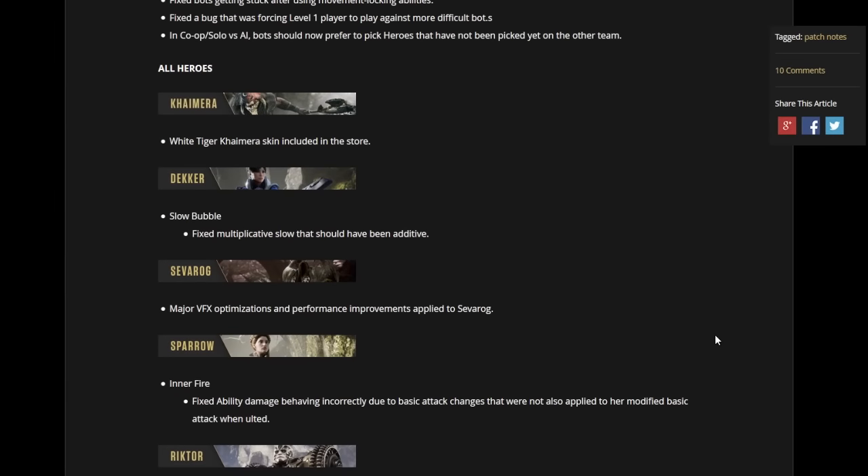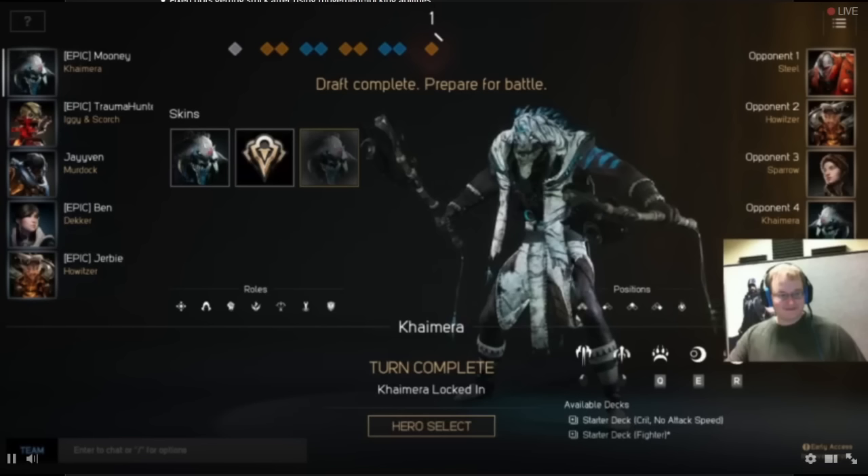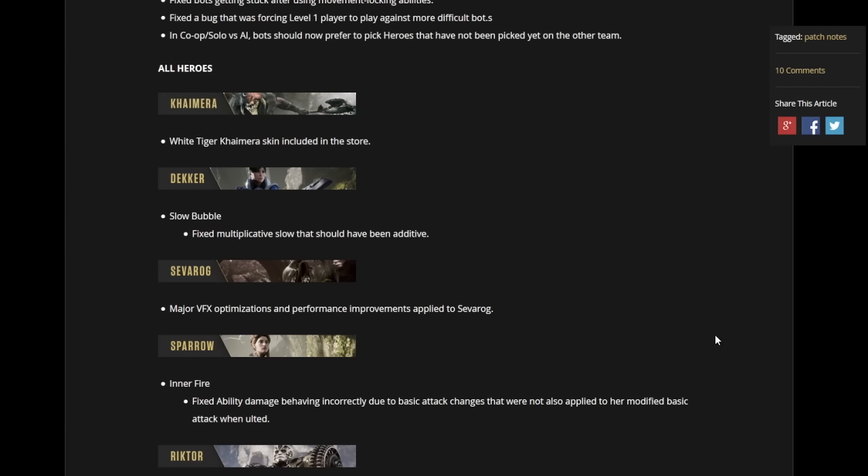Going through all the heroes — Chimera has a new skin already, which is a T1 skin, pretty much a skin introduced with the character. There was no image on the patch notes page, but you should be able to see the image on screen right now. We got it from the dev stream, and it is a white tiger Chimera skin. The base color is pretty much black and red, then you've got this white and blue tiger skin. It looks pretty cool, and I can't wait to get my hands on this character. Just the character is bloody amazing, especially because I love playing in the jungle and this character will suit me so much.